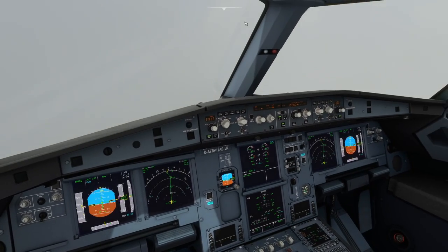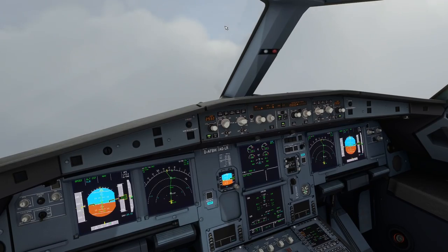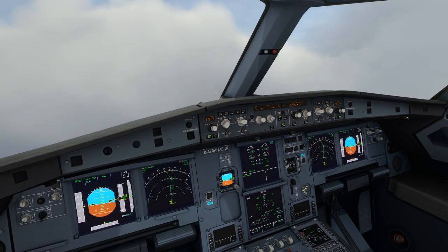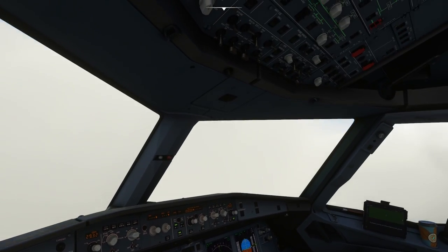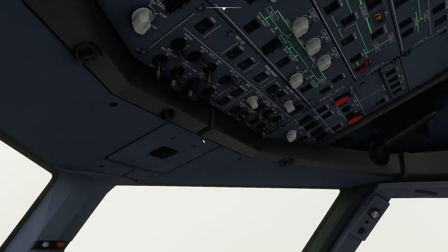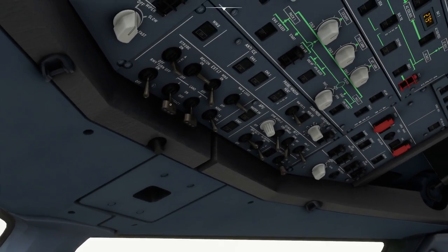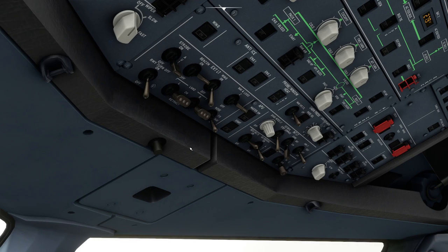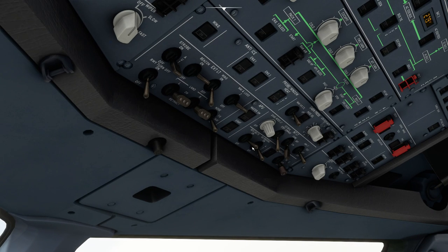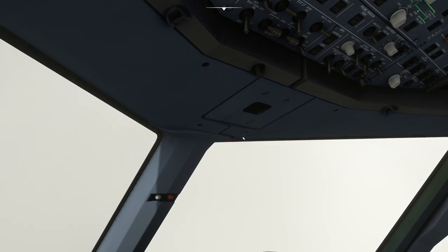Normally the flight crew get most of their departure work out of the way before removing the seatbelt sign and letting people move around. Just to illustrate, we come up overhead. We should also put the landing lights on — I missed that on the checklist. Typically below 10,000 feet, commercial traffic has to keep their landing lights on. The seatbelt sign is up here, so we can switch that off and let the passengers wander about.